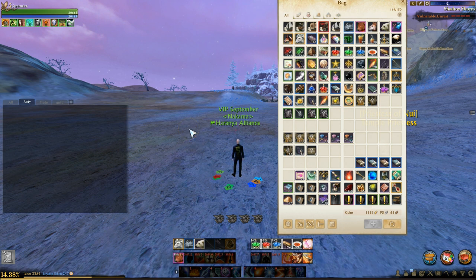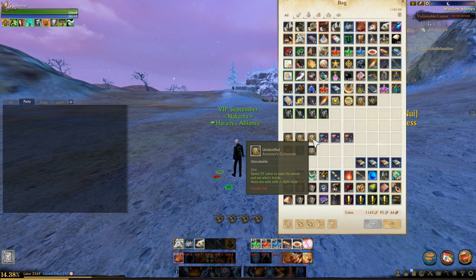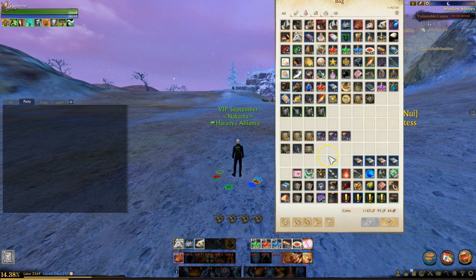First I want to look at the coin purses and see where they fall in the silver-to-labor ratio. Each one has a base labor cost of 35 labor, and in one hour I got 271 of them — meaning it would take over 9,000 labor just to open these coin purses. This could actually be the resolution of one of the main complaints people have had about larceny ever since they changed to this crate or coin purse system — that it takes too many hours, half a day farming just to burn your labor.